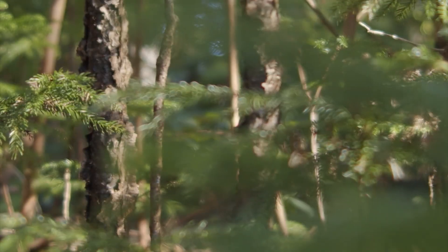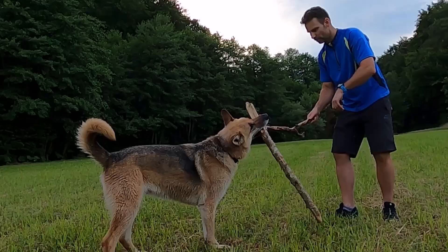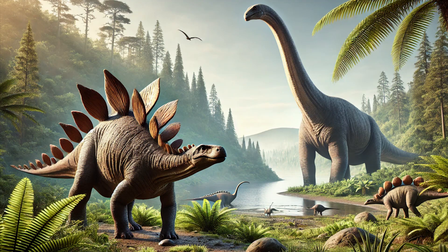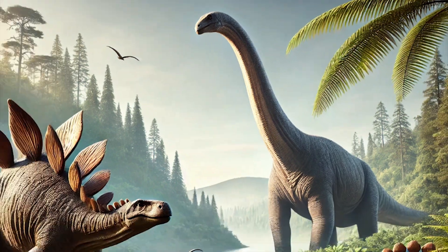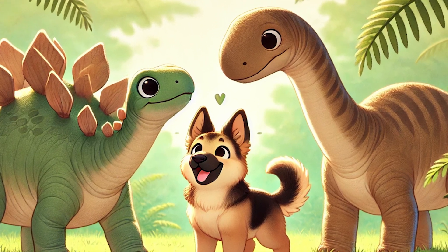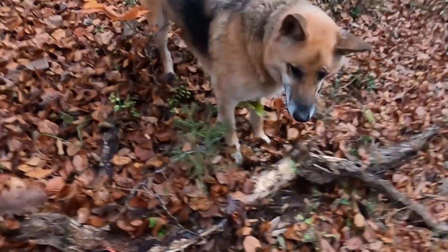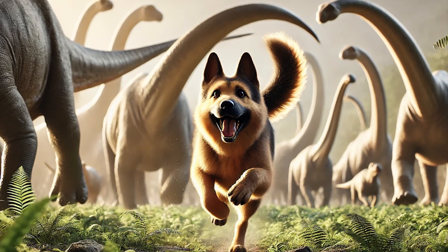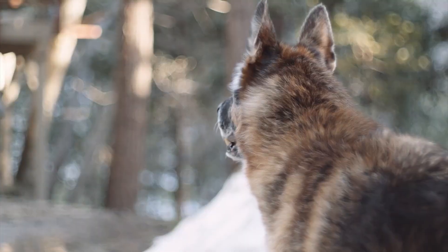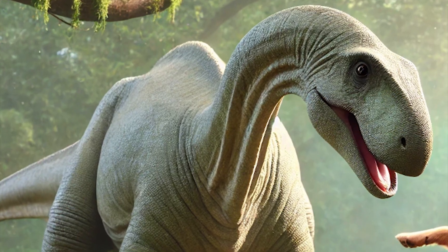Potential Allies and Relationships: Not every creature in the Jurassic period would be an enemy. The German Shepherd's social intelligence and loyalty could help it form unexpected alliances. Herbivorous dinosaurs like the Stegosaurus or Brachiosaurus are generally non-aggressive and might tolerate the dog's presence — especially if it proves useful in detecting predators or helping protect their young. Imagine the dog trotting alongside a group of Brachiosaurus, tail wagging. The dinosaurs might even develop a soft spot for the dog, allowing it to rest in the shade of their massive bodies or playfully nudging it with their tails.